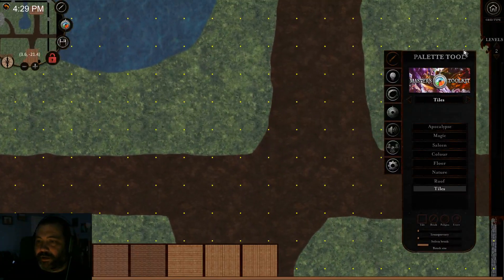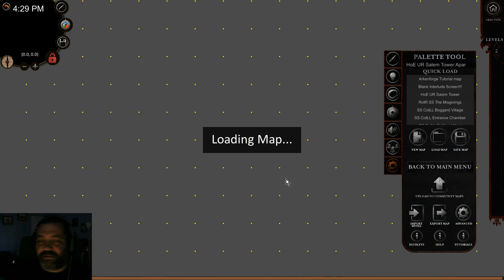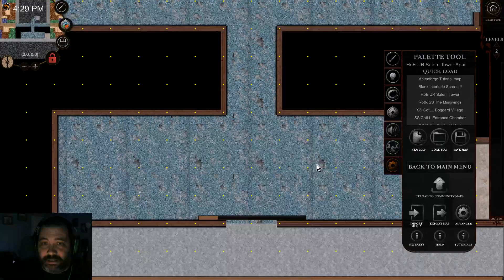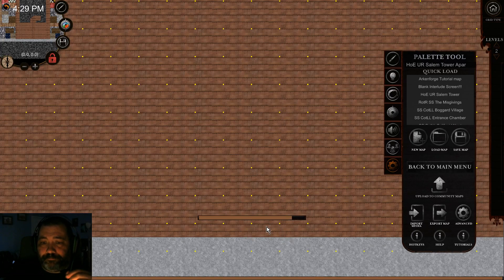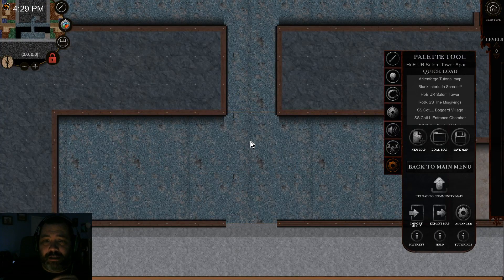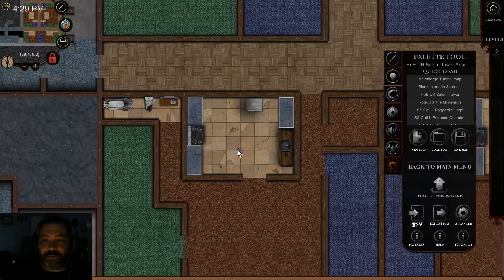Now we're going to switch over to another map for items. This is an apartment building I'm working on for Deadlands on Earth. You're going to see some textures and tiles that you don't see in the normal packs. Unfortunately the textures, tiles, and items from this pack I can't give away because of the licensing, but I can show it to you. It is on DriveThruRPG, and I'll also have a link directly to it once everything is uploaded. It's called Apocalyptic Metropolis — I'll have the correct name and link in the comments below.